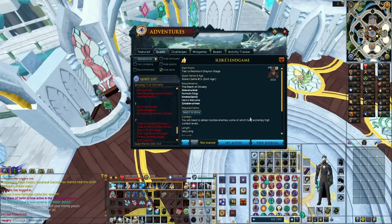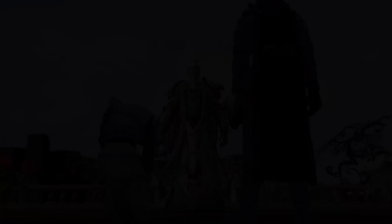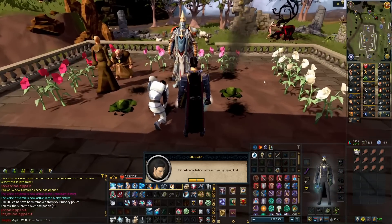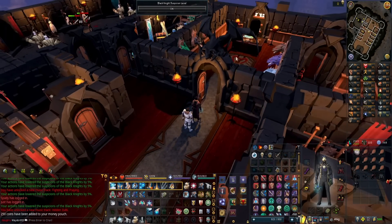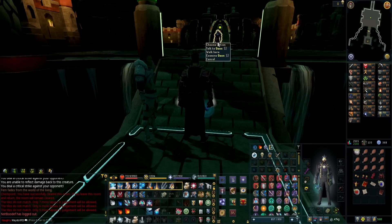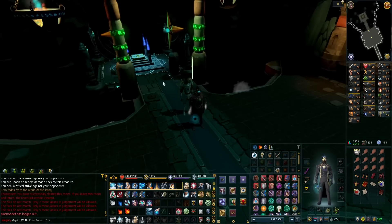Every episode we're trying to get a little closer to Sliske's endgame. This time I want to do the Death of Chivalry - it's actually a free-to-play quest, fully voice acted, and apparently quite theatrical. This quest actually replaced the original Black Knight's Fortress. The original has some charm, but this is actually pretty awesome - it's a lot more dark. Is it a coincidence her name is Dawn, which is just the word 'wand' rearranged, and she stole the wand? This quest is amazing so far, it's like a movie!